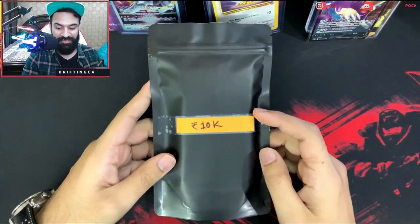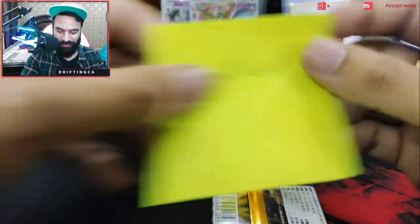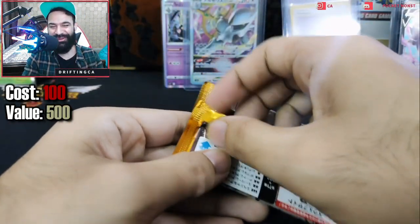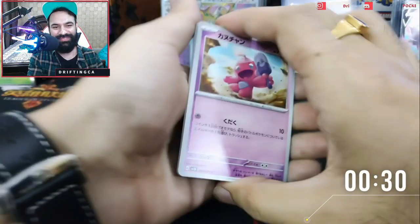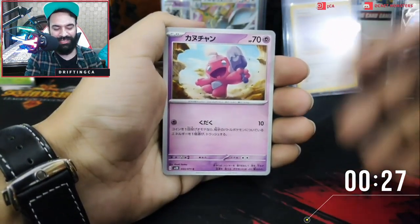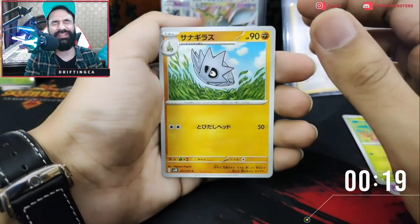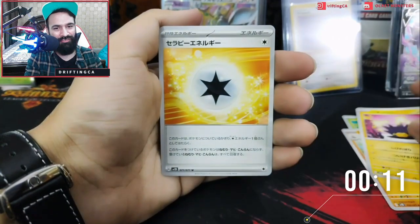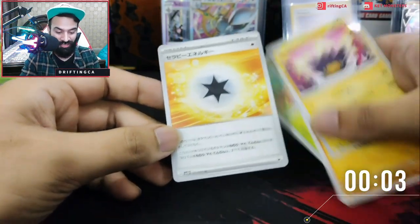Now we have the last 10,000 rupee mystery pack, but before that, remember we had a 100 rupee mystery pack — let's open that first. Can we get a secret rare? We have a Tinkatink or something, then Pupitar — are we going to get a secret rare Iono? We didn't get anything. Just imagine if we had gotten an Iono — that 100 rupee pack would have been the best value. No luck though.